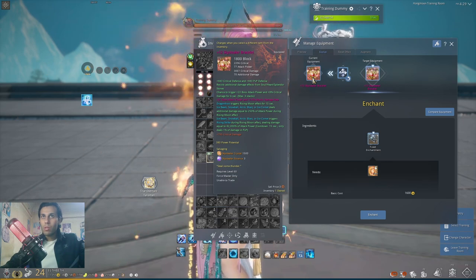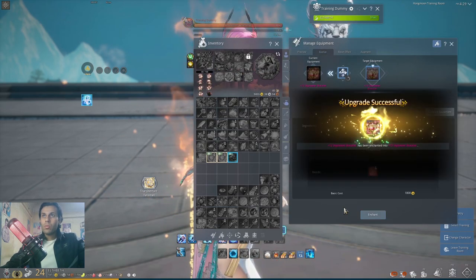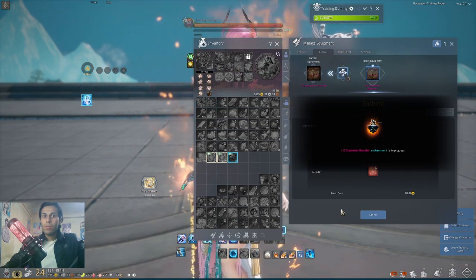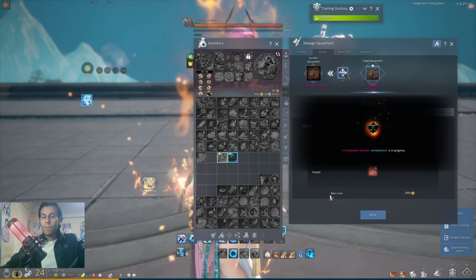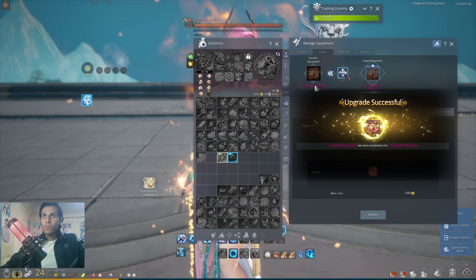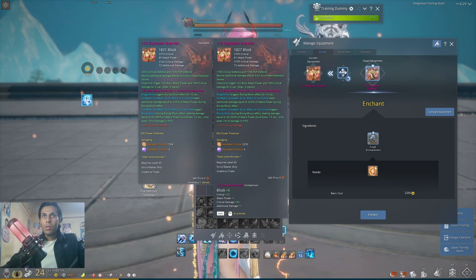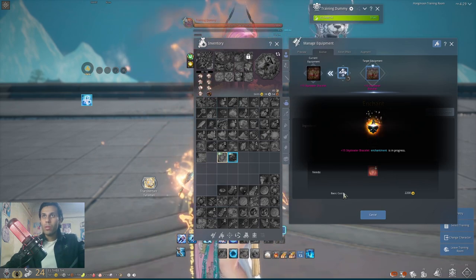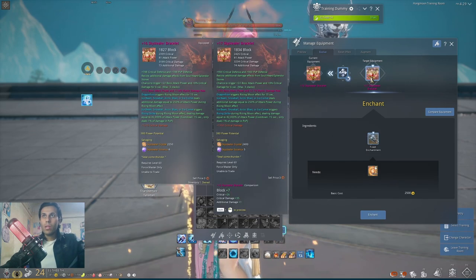At plus 12 we got 0.8 mystic damage rate and some boss attack power entries for sky stealer. The increase isn't that highlighted for star cross. At plus 13, plus 14, plus 15 — these increases aren't that big either. At plus 16 we get 0.4 mystic damage rate increase. There doesn't seem to be another stat entry for sky stealers at this level.